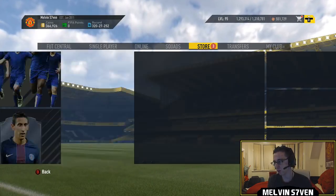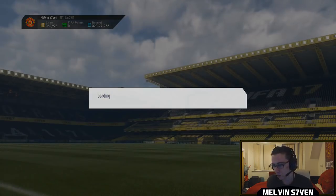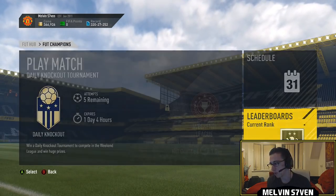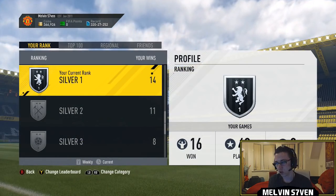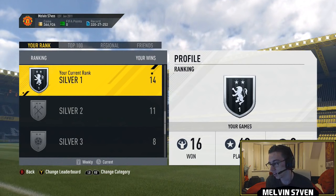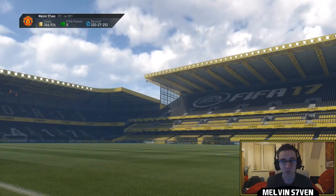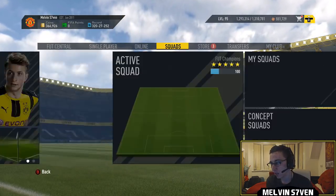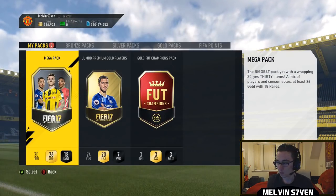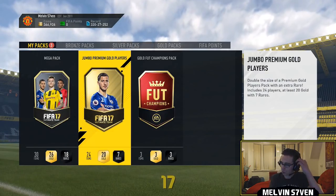We've got Shaw as well. I'll quickly show you the record and then we'll get into the packs. It's been really bad lately — my best week was week one. We won 16 games and 15 last week, so it's an improvement but it's still utter shit. With the teams I use I should be getting 25 minimum. I need to be aiming for Gold 1, and if I want decent rewards next month I'm going to have to up my game considerably.